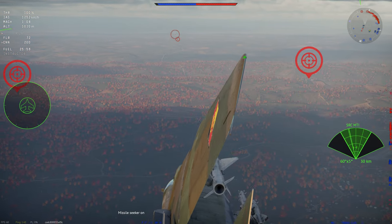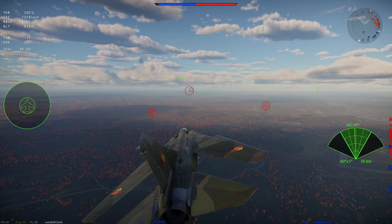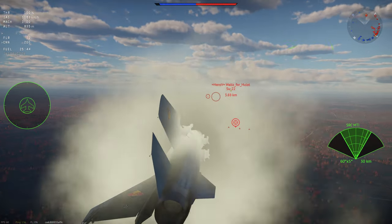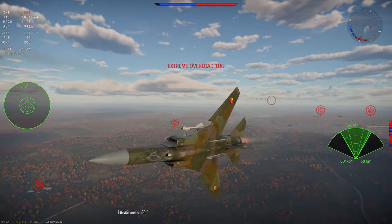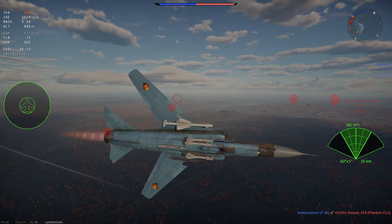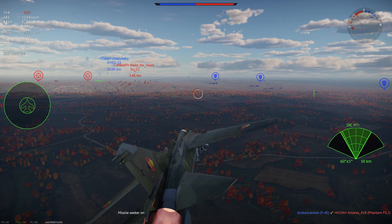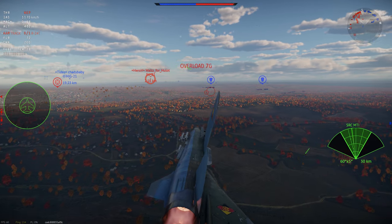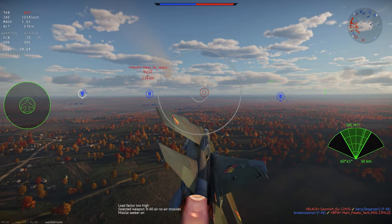There's a selection of dumb bombs: 100kg, 250kg, and 500kg variants - the heavier, the fewer you can carry. However, getting slow in a supersonic jet leaves you incredibly vulnerable to air defense systems. The KH-23 rockets are manual command line-of-sight guided using WASD keys - effective if you hit, but leave you very vulnerable. Frankly, there are much better ground attack options in the German tech tree, notably the new Su-22 and the G.91.